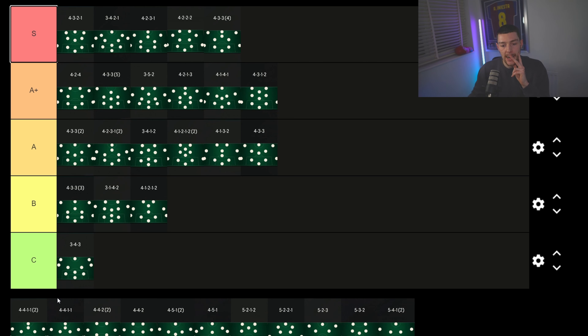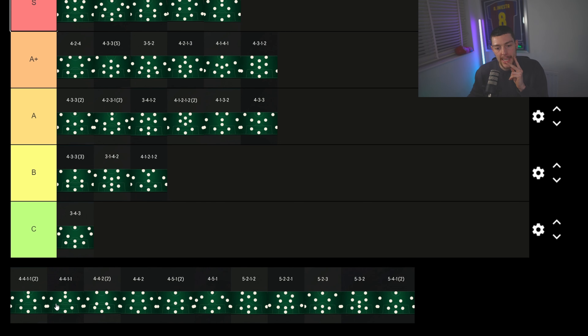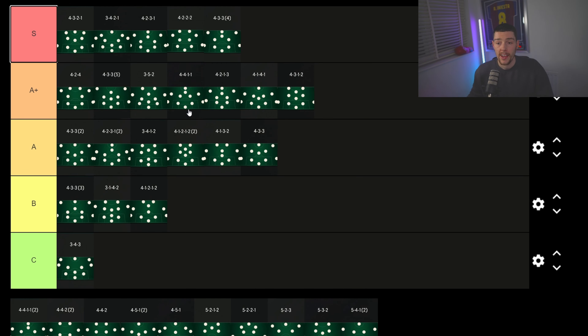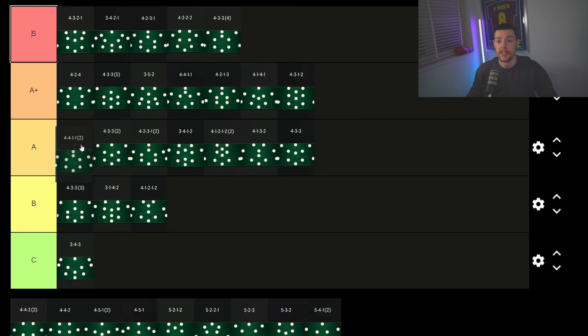The 4-4-1-1 with the CAM is A+ tier — brilliant formation. It's like a 4-4-2 but the CAM links to the striker so your striker doesn't get lost. The 4-4-1-1 second variation uses a center forward instead of a CAM. The only real difference is the instructions: the CAM can get into the box from crosses and has more versatility, which is why the CAM version sits higher in A+.